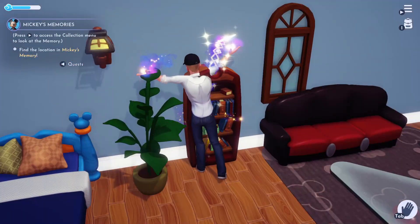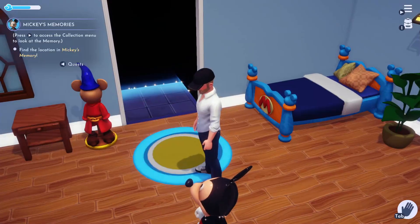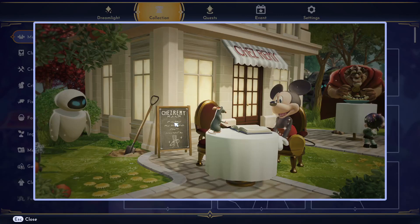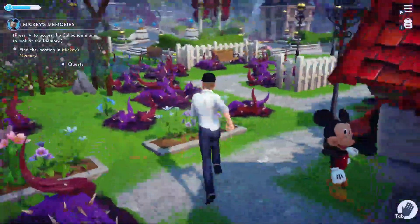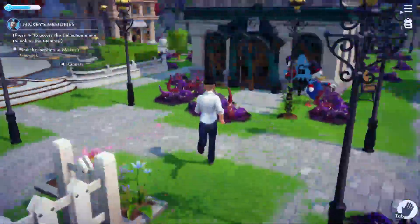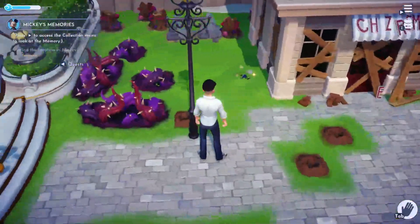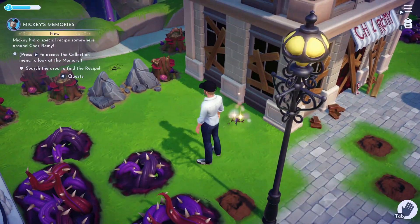Heartbroken — Minnie was his other half and now that she's disappeared, Mickey doesn't know. Not Mickey. Look at the memory. Let's go find it. There — that would be that place. Look.